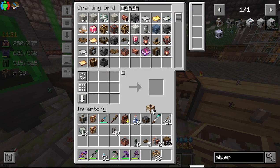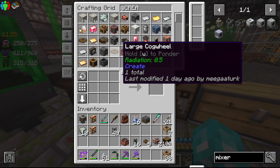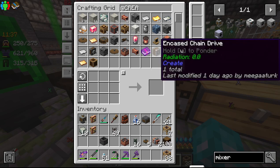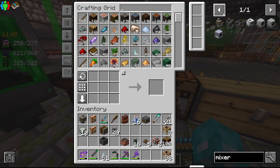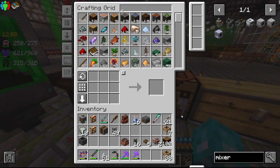I'll take some brass scaffolding, just for decoration purposes. I doubt I'll need any kind of pipes or spouts. I do need a basin and some chain drives. There was something else I needed — chain drives.